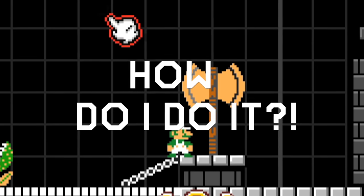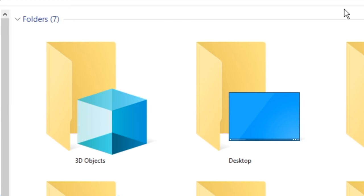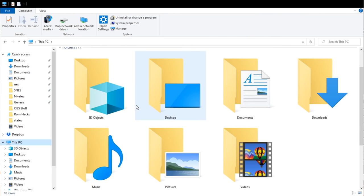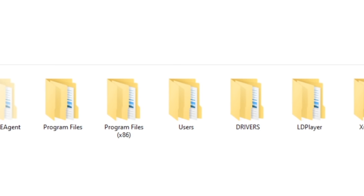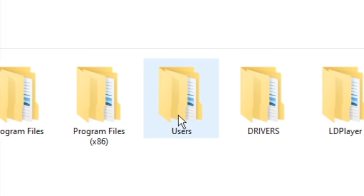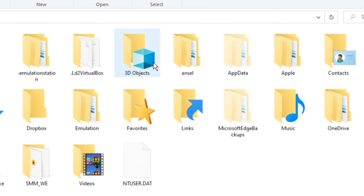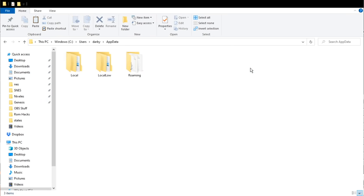Now, how do you find your level to upload it for me to play? This is pretty easy. I've blown up the folders here so they're nice and easy to see. First thing you want to do is navigate to your C drive and open that up.